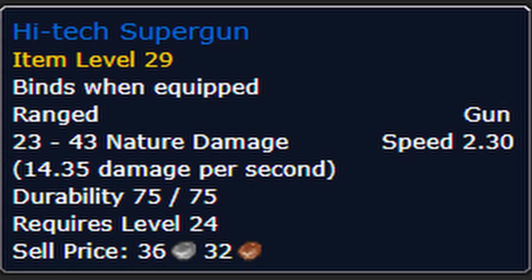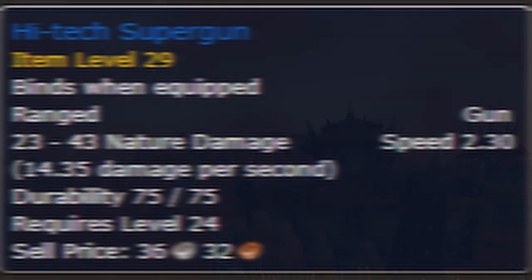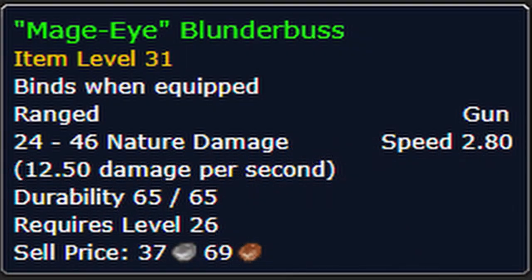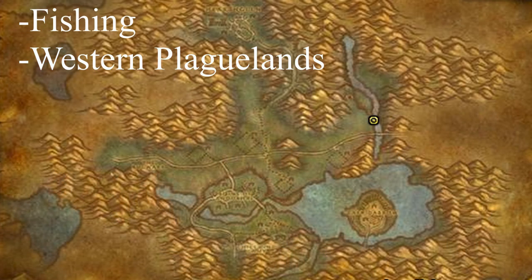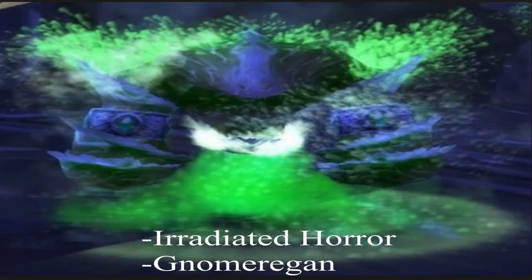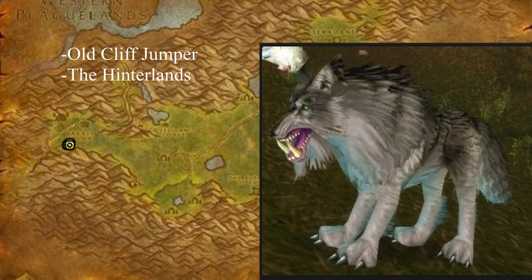The High-Tech Supergun is another Gnomeregan drop, dropped by one of the following mobs. The Magi Blunderbuss is one of the more interesting weapons to obtain - it is either fished up or farmed from one of the following mobs. You can try fishing for it at a Western Plaguelands location, or it can drop from the Irradiated Horrors in Gnomeregan.